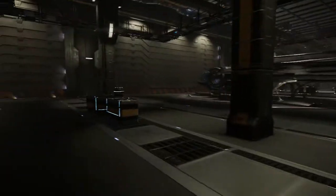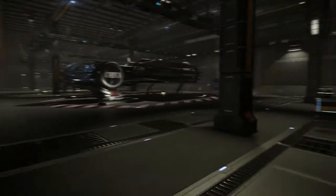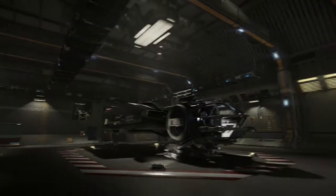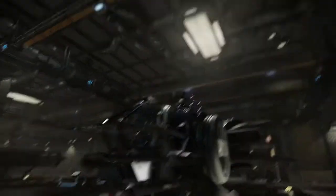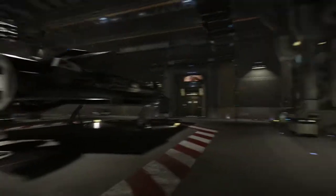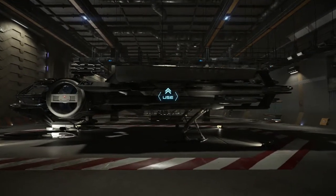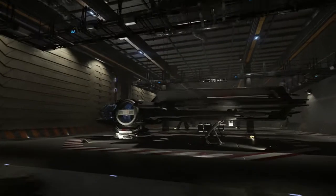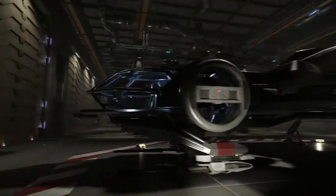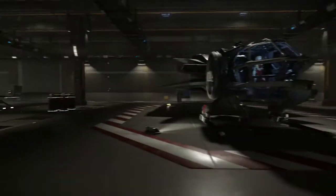The thing that's so great about it being crowdfunded is they don't have any big company telling them what to do or controlling them. The game is in pre-alpha right now, and how you get into it is you buy a ship. This here is the Aurora — that's the Aurora Trainer, and this is the normal Aurora MR, the cheapest ship you can buy that still gets you a beta slot.